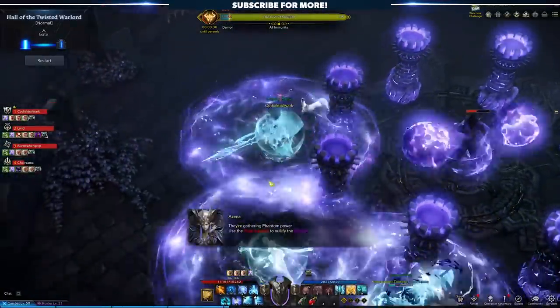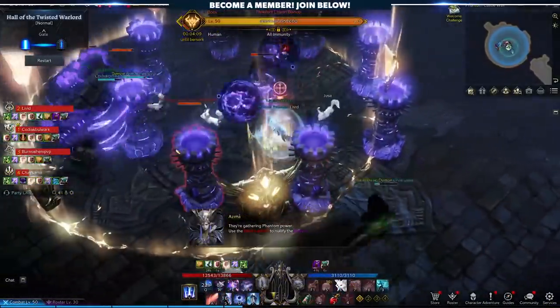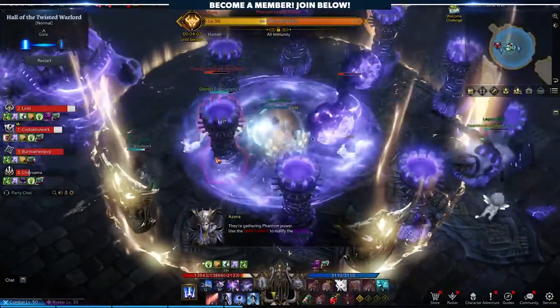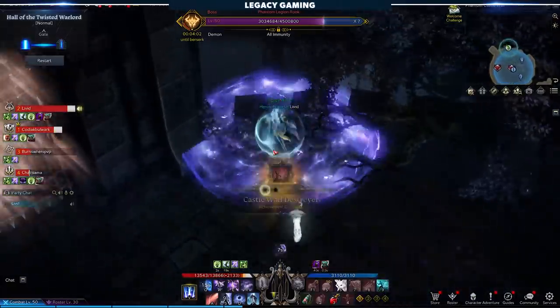You want the Bishop to catch the projectile, because that stops a one-shot raid-wide AoE. This happens a second time towards the end of the fight, but this time there are multiple towers that pop up around the Bishop. Players will have to DPS these down in order to create a path for the projectile to hit the Bishop. If this mechanic isn't handled properly, it's a wipe, plain and simple.